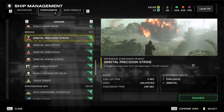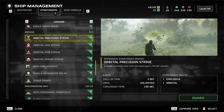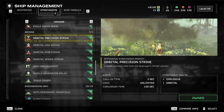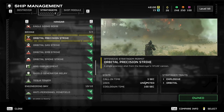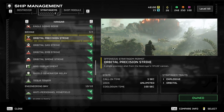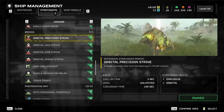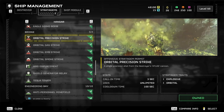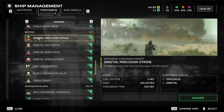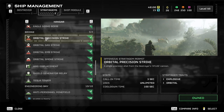Orbital precision strike — really good. This is one of the first things you unlock. I've gone back to it because it's a good catch-all, basically a 100-second cooldown bomb. It's a three-second call-in, which can be a little long. On harder missions that double the call-in time, it starts to suffer. By the time it lands everything's gone, so be careful — keep an eye on how long your stratagems take. Orbitals typically take a little longer.